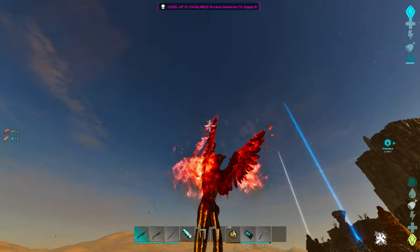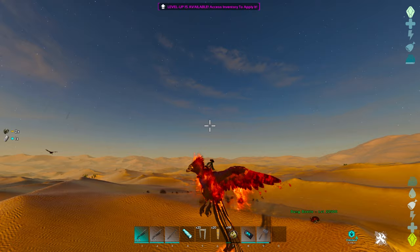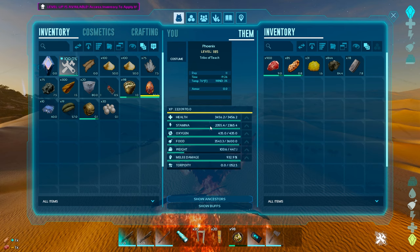Now when Aberration does come out and you get some of the other maps, there are benefits to having the Phoenixes, but we'll talk about that in a second. They look super cool and they can be random colors. They do have the six different color biomes, so they can have a lot of unique colorations, and the Easter colors can be picked up by them.